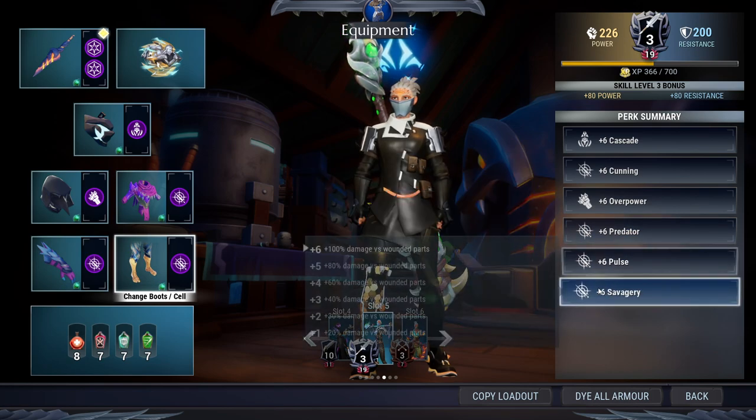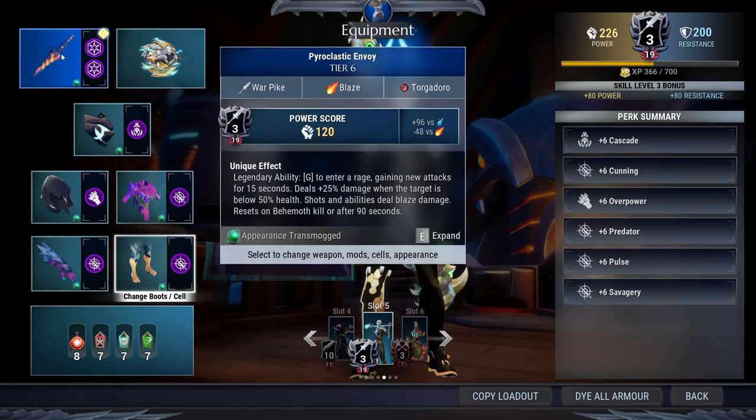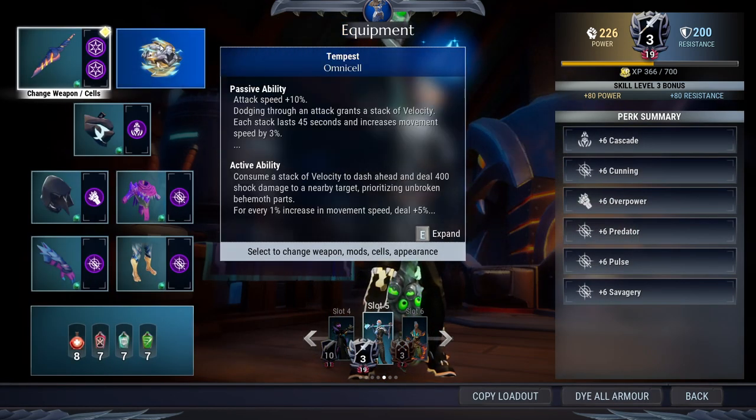To summarize, we have six Cadastee, six Cunning, six Overpower, six Predator, six Push, and Savagy. This is a pretty strong build. The close cell means every five hits is a critical, so you need to stack four hits before you use your special ability — that hit will be critical if you have four stacks.